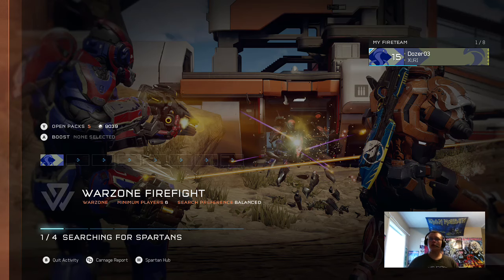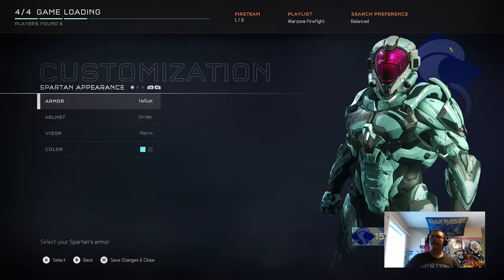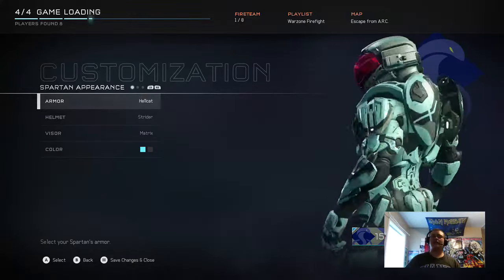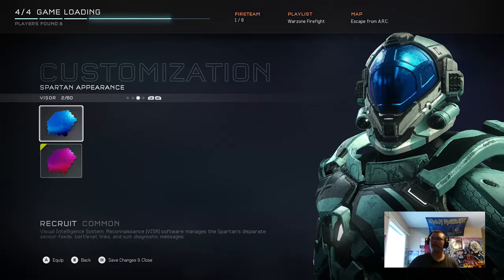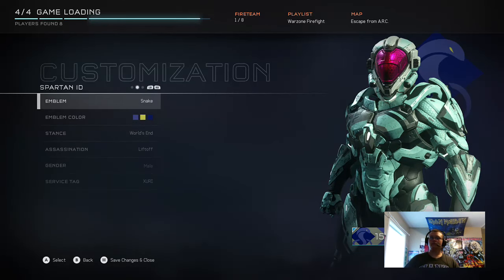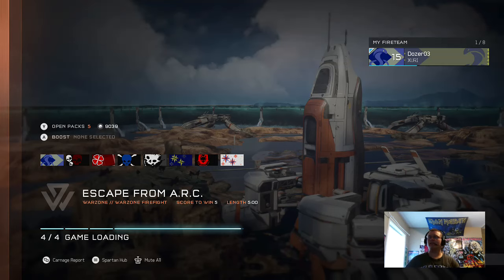Sometimes it does take a little while to find a match, so while that's going on I'll show you my Spartan. I'm using the color I used in Halo 4 — Cyan — with Steel as my secondary color. My visor is Matrix, it's the only one I've unlocked besides Common, but I think it looks cooler anyway. I'm not that good, so expect maybe some rage or laughing at me playing like crap.